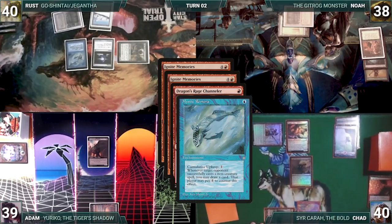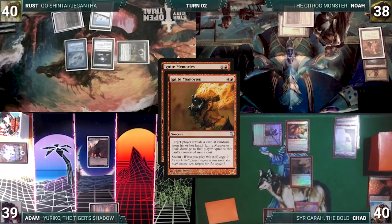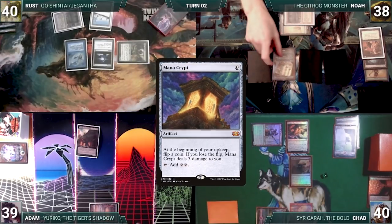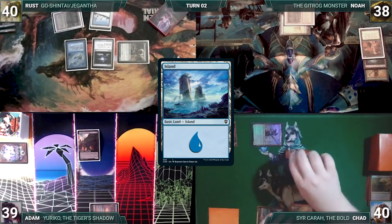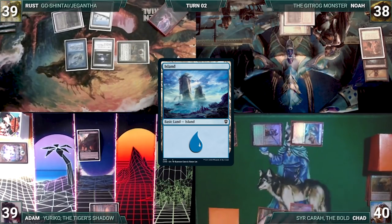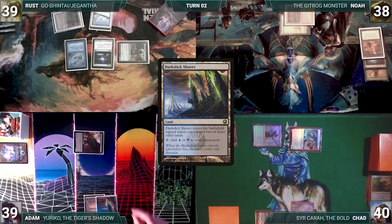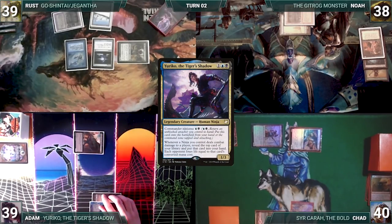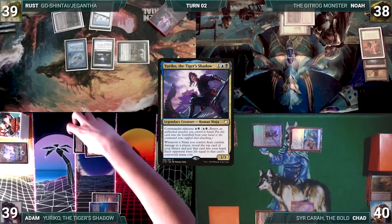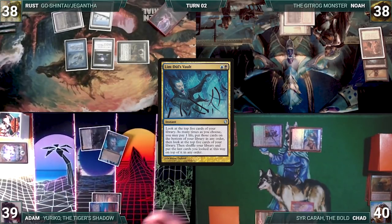Channeler and Remora trigger. Rust draws and Chad surveils, leaving it on top. Ignite Memories resolves — Noah reveals a Mana Crypt and Adam reveals an Island. Chad moves to combat and attacks Rust with Channeler, then passes. Adam draws and plays a Dark Slick Shores, attacks Rust with Fourth Bridge Prowler. Rust declares no blocks, and before damage, Adam activates his Commander's Ninjutsu ability, returning Fourth Bridge Prowler to his hand and putting Yuriko onto the battlefield tapped and attacking. Rust takes it and Yuriko triggers — Adam reveals a Lum Duals Vault and each opponent loses 2. Adam passes, discarding to hand size.